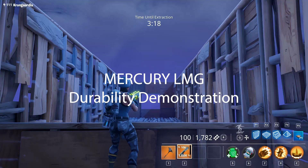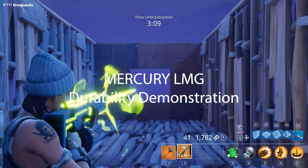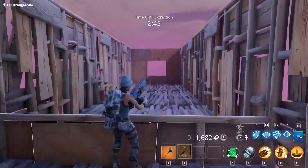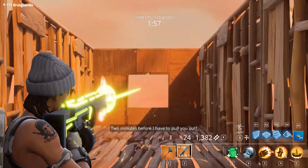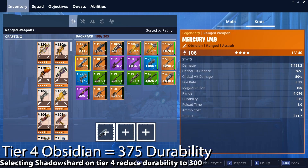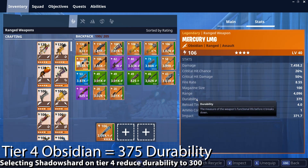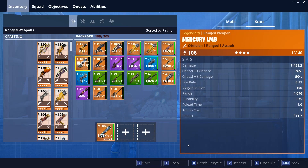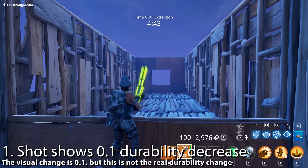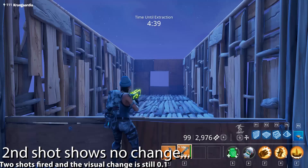Welcome to my Mercury LMG durability demonstration. My Mercury LMG is an obsidian tier LMG, meaning I have selected the obsidian path on my tier 4 evolution so I can keep my durability on the weapon. I don't have as high damage per bullet, so there is a trade-off between damage per bullet, attack speed, and the durability of the weapon.